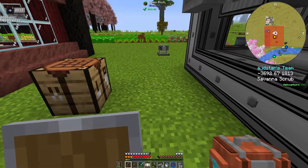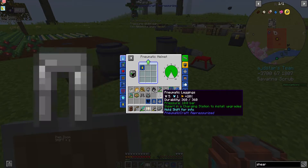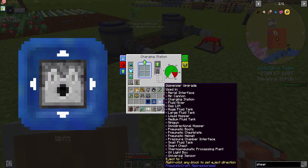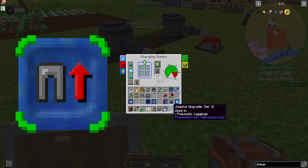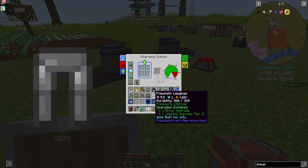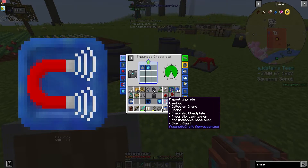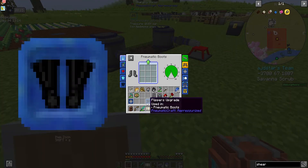All that's left is for me to apply all these upgrades to their respective models. This helmet gets the scuba upgrade and one of these. The leggings get the jumping upgrade, and you can add as many of those as you want. Then we've got the chest plate which gets one of these. Boots get one of these and everything else goes into the boots.